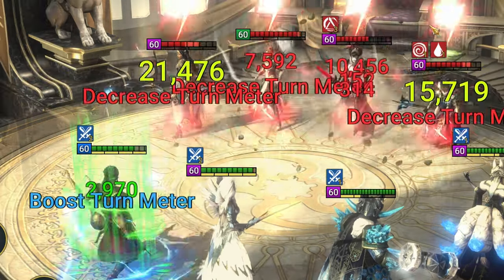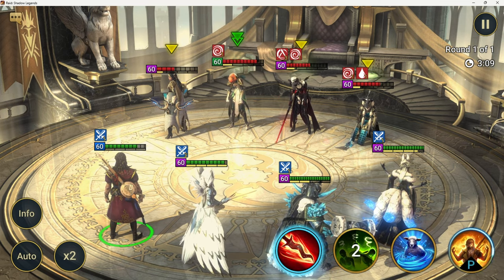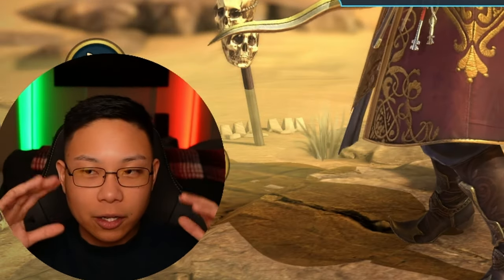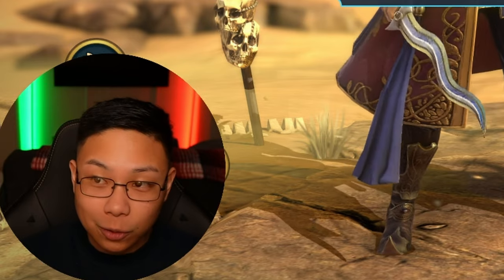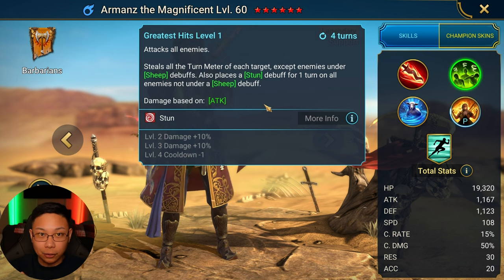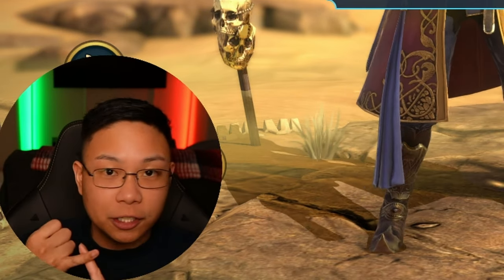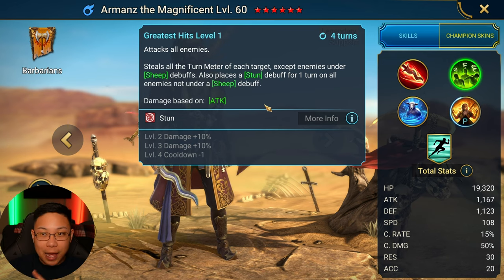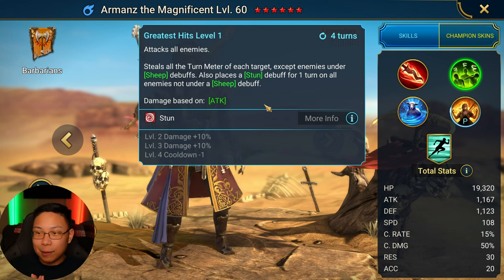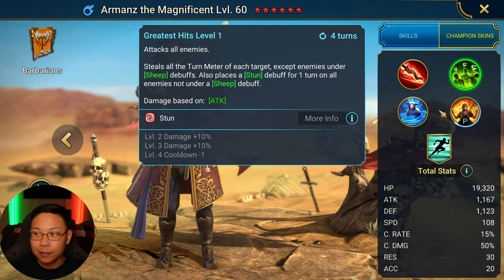All of it, from each target, except enemies under the sheep debuff. It also places a stun debuff for one turn on all enemies not under sheep buff. No matter what's going on when he hits this A2, on a booked three-turn cooldown, as long as you have the accuracy for this, nobody's getting a turn. This guy is going to be controlling turn meter and making sure the enemy isn't taking turns no matter what. That's insane — on a three-turn cooldown.